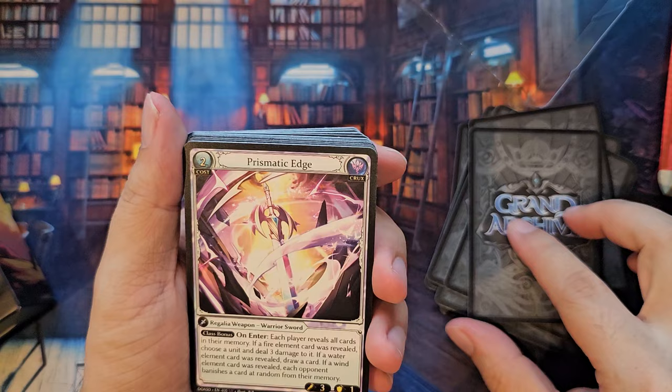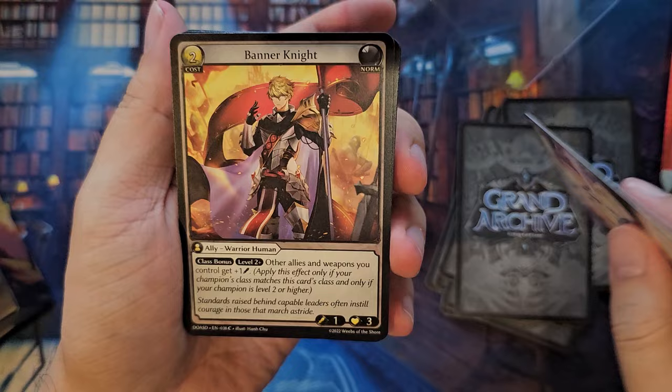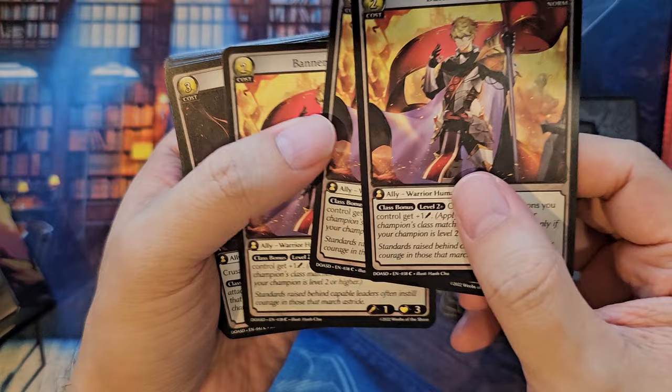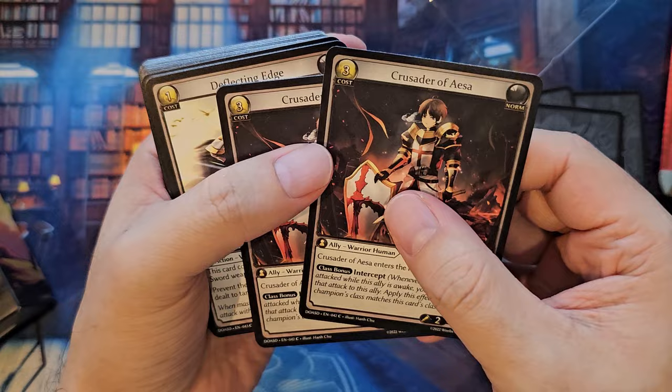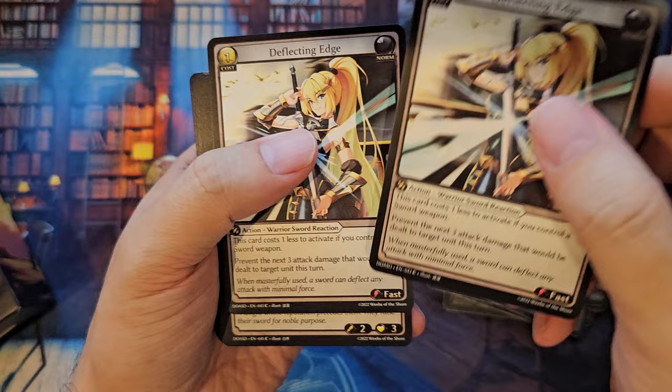We got commons, and then we see we got an SR here. Pretty neat. Basmatic Edge. Battle of Knight. We get a playset of it — 3 Banner Knights, 3 Crusaders. Crusaders of Aisa, I'm not sure how thin it is. Deflecting Edge — should get a playset as well.